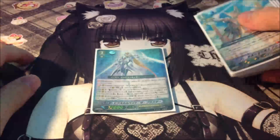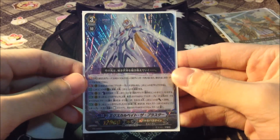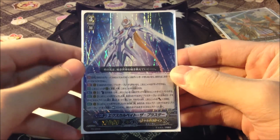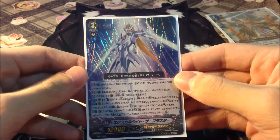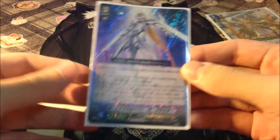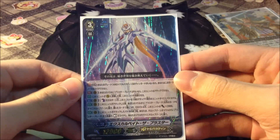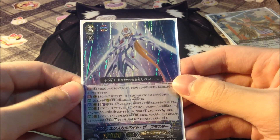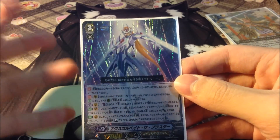First, I play 1 SQ Plate the Blaster. His first ability is when in the hand — if you do not have a Grade 3 Royal Paladin Vanguard, you cannot ride him. So you can only do a break ride or just ride him over a Salom if you can. His second ability is from the Vanguard Circle: if you do not control a Blaster Blade in your soul, you cannot ride this unit, and this unit cannot attack.